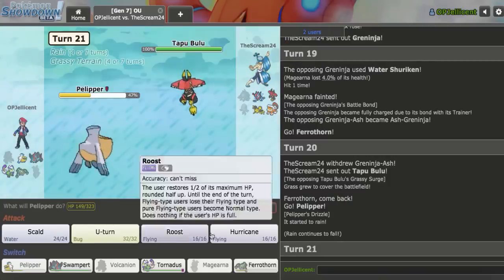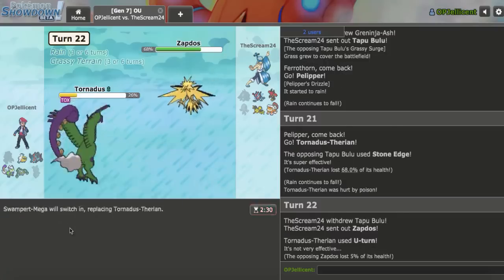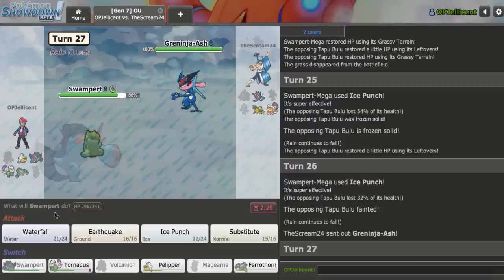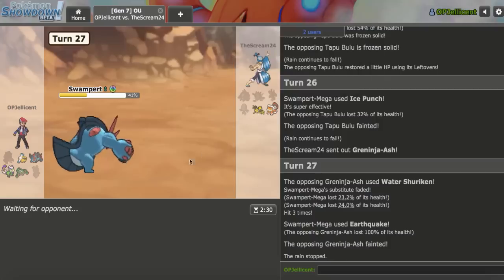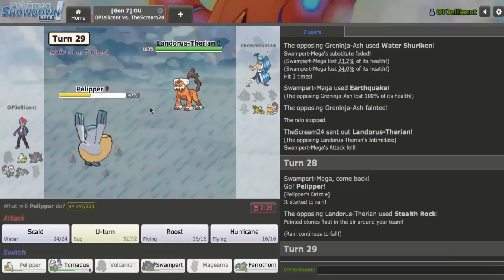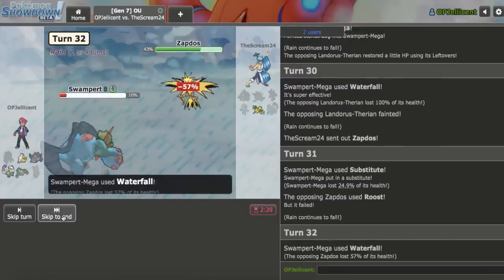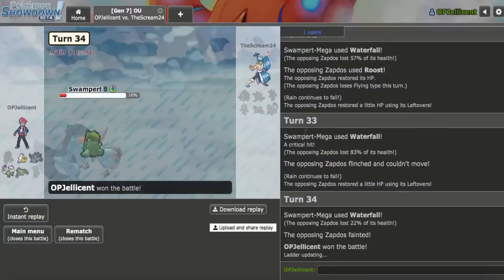Bulu comes in - I go Tornadus on the Stone Edge. I get to sub up on the Roost and Ice Punch Bulu. Do I freeze it? That was 100% not part of the plan, but I'll take it. I Earthquake and knock it out. Swampert is the only thing that kills Zapdos, so I've got to be careful. I go for U-turn, sub on their Pokemon that can't break it. Waterfall - that's about 900%. They flinch and crit. So that was a game. I don't know if I would have won without the luck, but it certainly put the nail in the coffin.